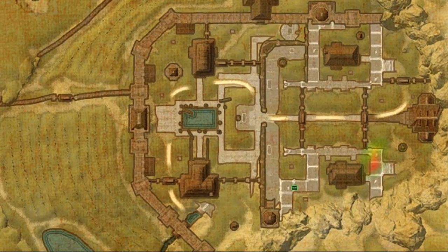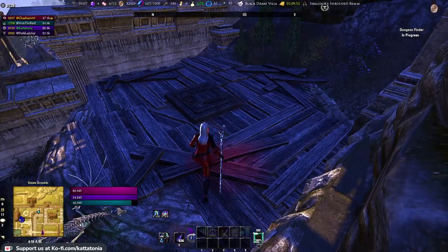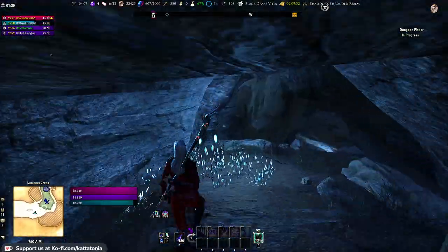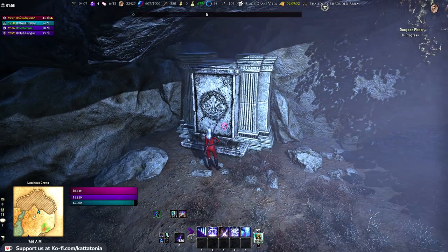The first boss in here is a secret boss. You're going to find a button here, there's another one over here, one down here, and one here. One of each group member needs to stand on a button and that'll open this door. Once it's open, jump down here to get to that first secret boss.